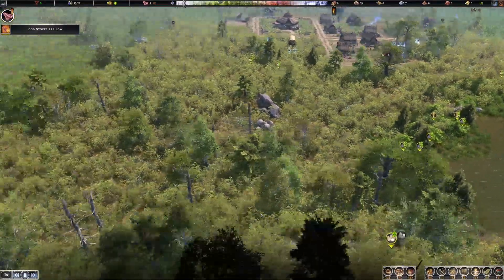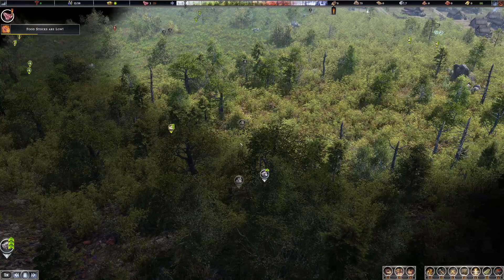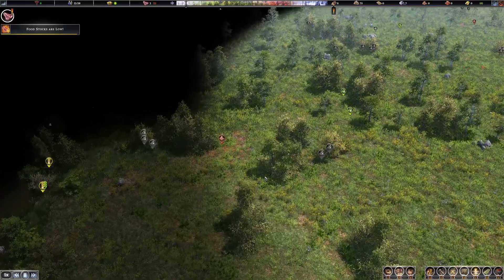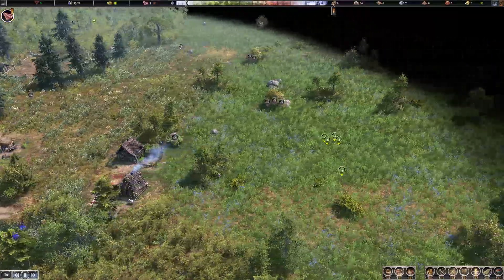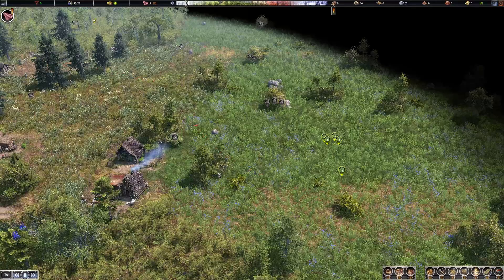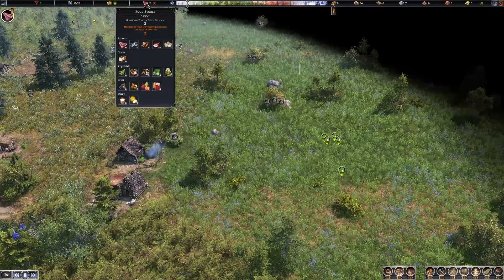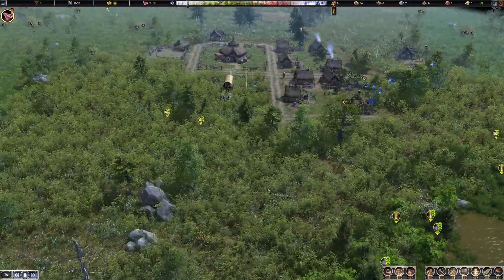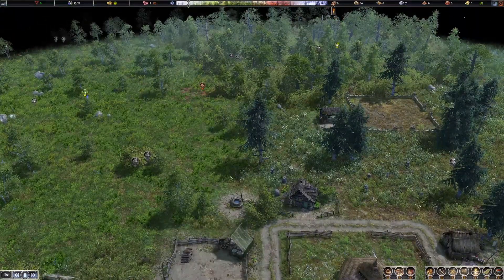Speaking of rocks — here's our first kind of iron ore node that we'll be after. I see no deer, more hawthorn. We'll just have to make do. Earlier we had 10 months of food and now we have two — food is the struggle, the struggle is real. No food, no eat — that would be bad. I like to eat.